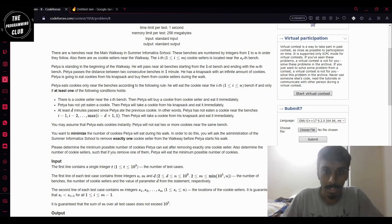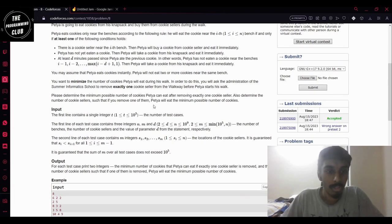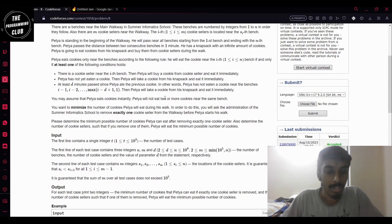If he has not yet eaten any cookie on his journey, he will also eat a cookie — that basically means whether or not there is a cookie seller at the first position, he will be eating a cookie at the first bench. Also, if at least D minutes have passed since he ate the previous cookie, he will also eat one cookie. We have to minimize the number of cookies Petya will eat during this walk.